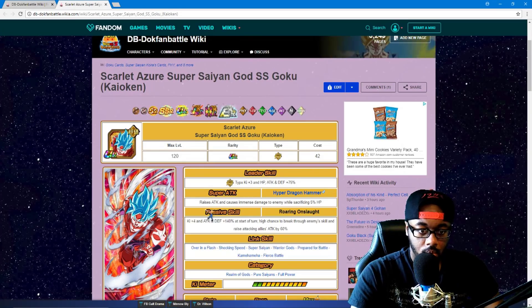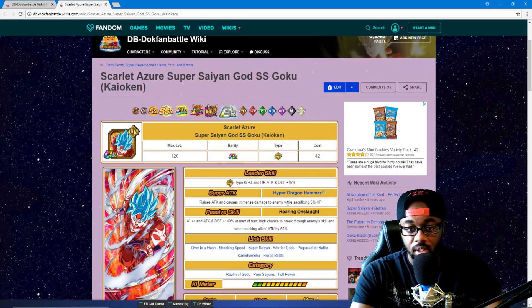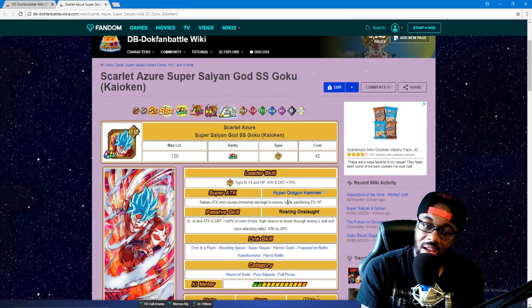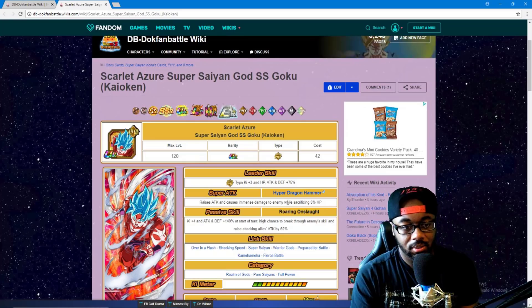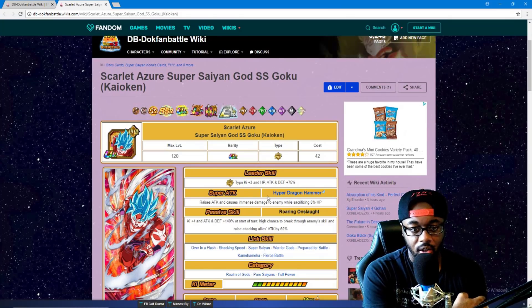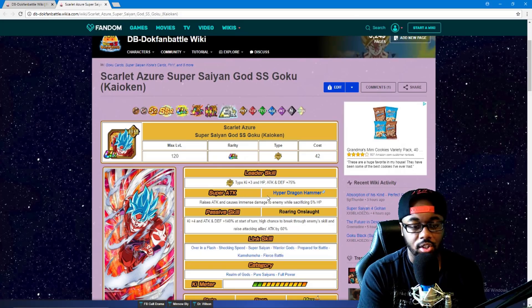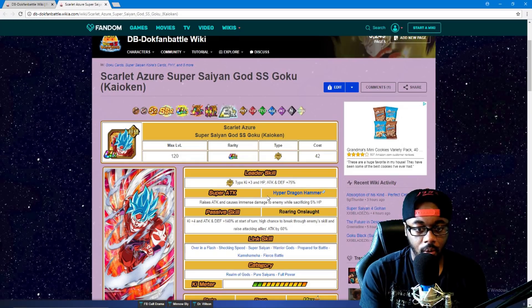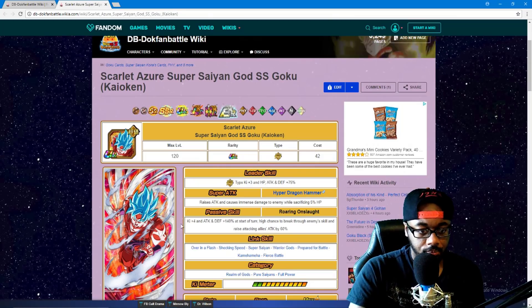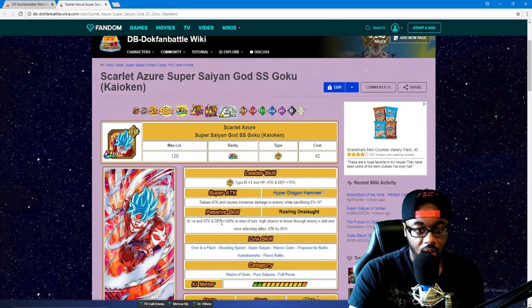I don't like the whole HP sacrifice mechanic even though I know it's Kaioken and it's supposed to hurt your body. I wish they'd make one that didn't sacrifice HP — or at least gave increased stats for a while that decrease after a couple of turns, rather than outright sacrificing HP. Unless you've got a healer on the team, that's rough.